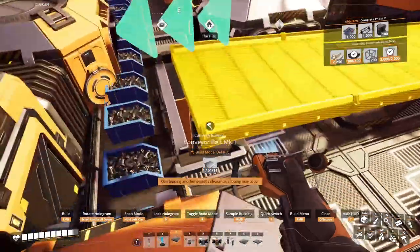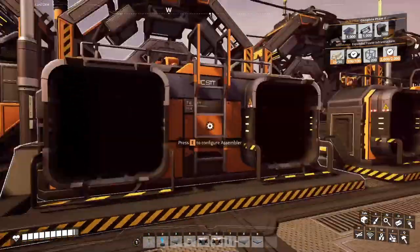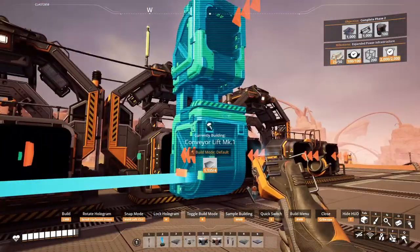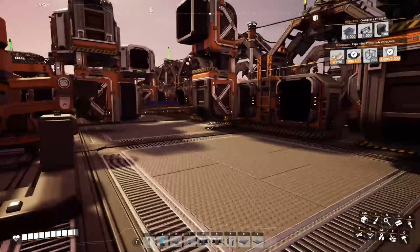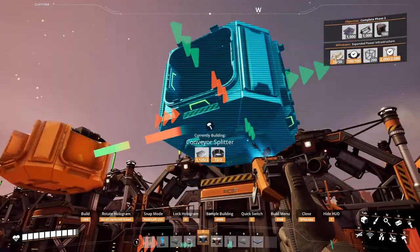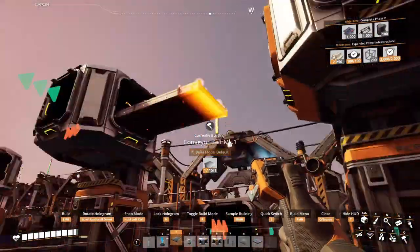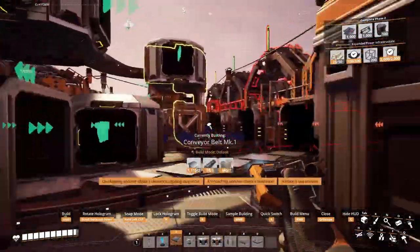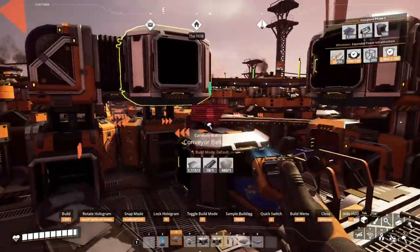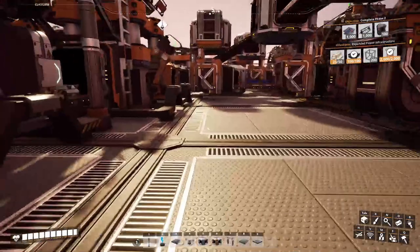This is probably the proper spot. The question is how to feed these machines. I think this is the best and easiest idea: let's put a splitter here, with the resource coming from the back, connect those, and connect that one into there. Now reinforced iron plates are in the proper place.